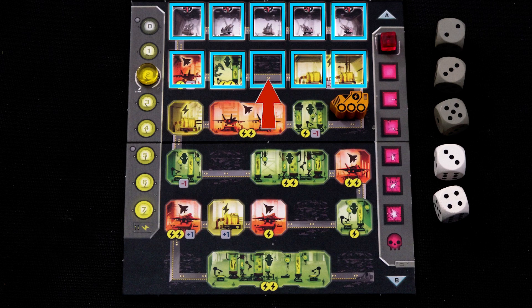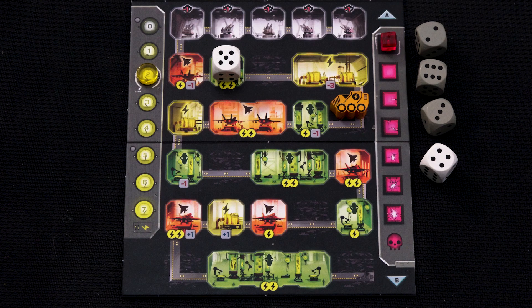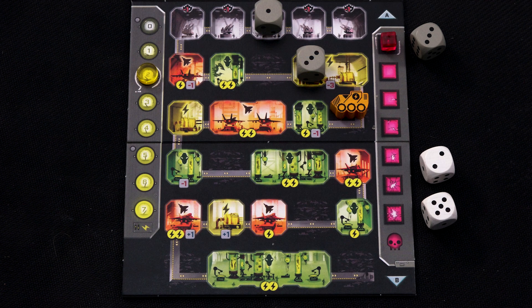Third, whenever you place a white die you must immediately re-roll all of your unplaced dice. So exactly when you use your white dice is important. For example, if you rolled this and really needed high numbers this round, you would probably want to place the white five first, and hope to re-roll higher numbers on the other dice. However, if you really needed a three and a one but not the five, you might place the gray three and the gray one first, and then one of the white dice to re-roll what you have left.